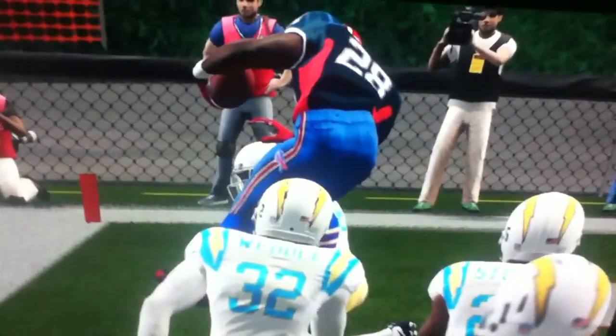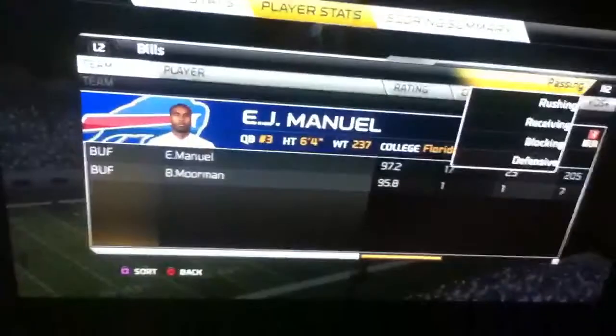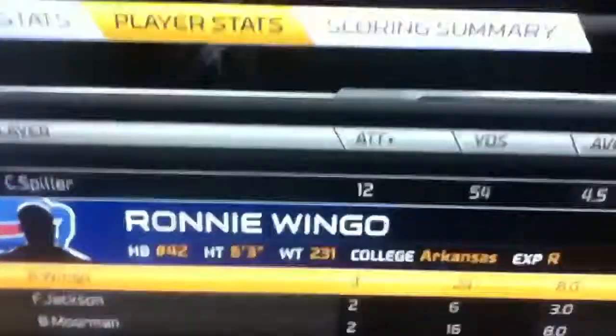Sad thing is I didn't score. That's it for this video. If you guys want a steal, go after Ronnie Wingo — running back for the Buffalo Bills in your franchise. Go after him. Also go after Montee Ball if you need another good running back. Go after him. He's a really good running back.